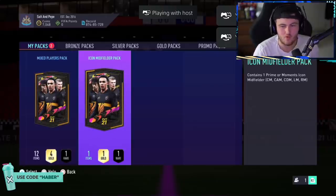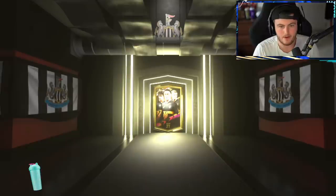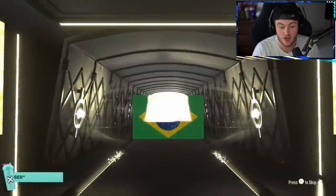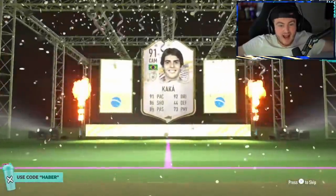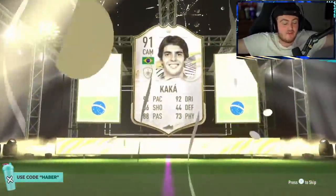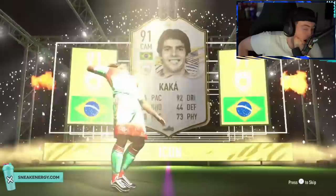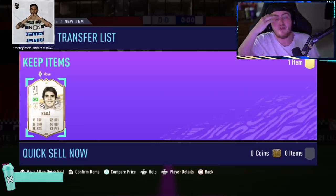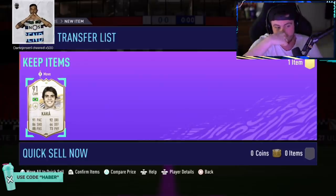We've got Nathan's midfielder icon pack now — this is the fourth one we've opened. Come on, can we get a big moments icon? That looks really bright — I think that's a prime. Brazil, CAM. I think that's Pelé... no, it could be Rivaldo... Kaka! I didn't even remember Kaka. Didn't even think about him. My God, I thought that was Pelé. There's Kaka, there's Socrates, there's Rivaldo. We'll take it — it's just not amazing, but what's he worth? Like 700k. All right, that's pretty good.